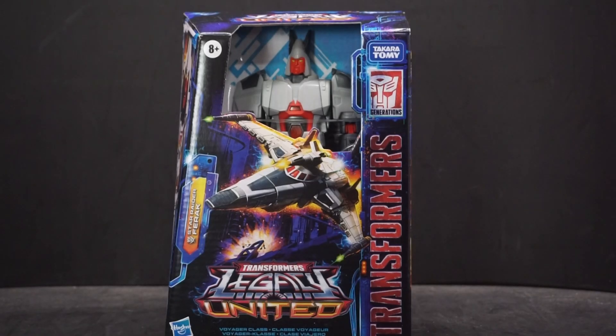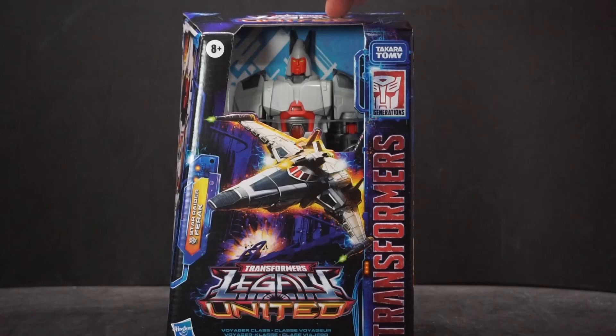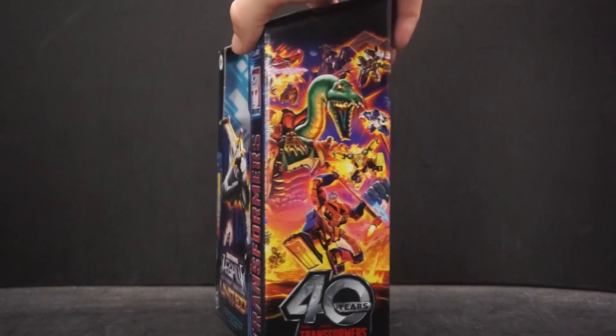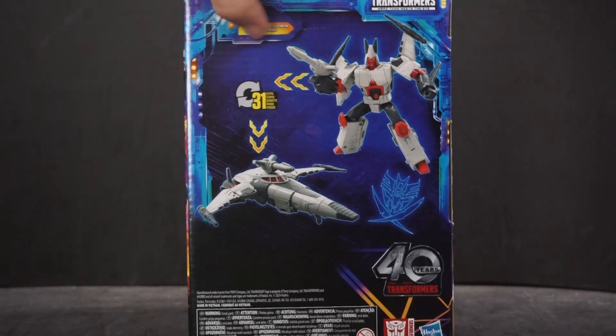Hey everyone, today we're going to be looking at Star Raider Ferrack — or Ferricks — and this is part of the Transformers Legacy United line. He's a Voyager class. He does look like Cyclonus, one of the ones from the Galvatron crew. Look on the side, get the basic shots of him, and we get the back. 31 steps from robot to vehicle mode.